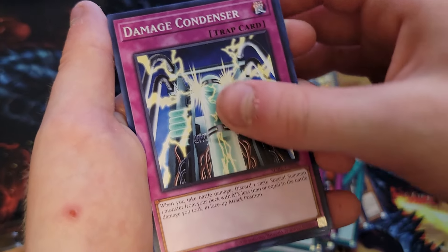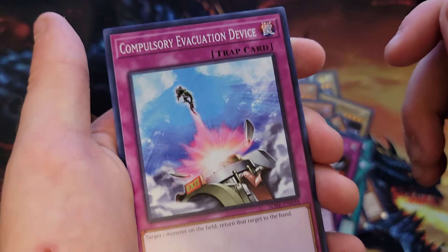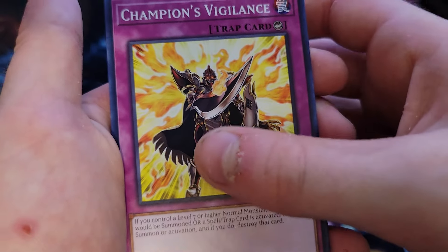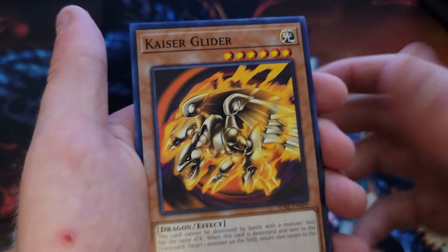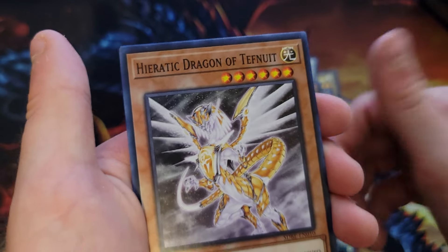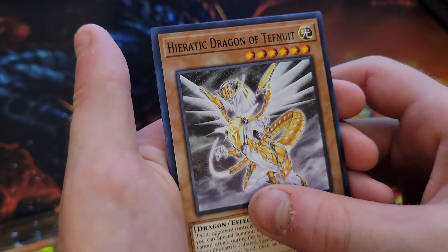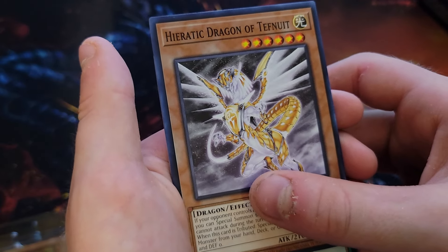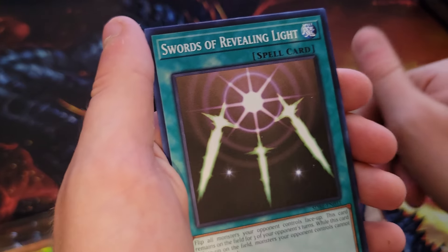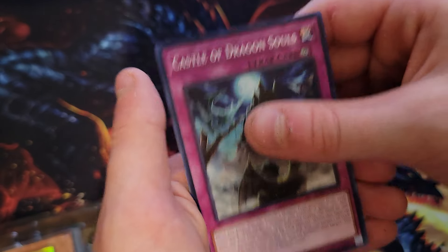Damage Condenser, Call of the Haunted, Compulsory Evacuation Device, Champion's Vigilance, Kaiser Glider, Rider of the Storm Winds, Heretic Dragon of Tefnut, Silver's Cry, Swords of Revealing Light — that's a good one. Castle of Dragon Souls, and that's it.